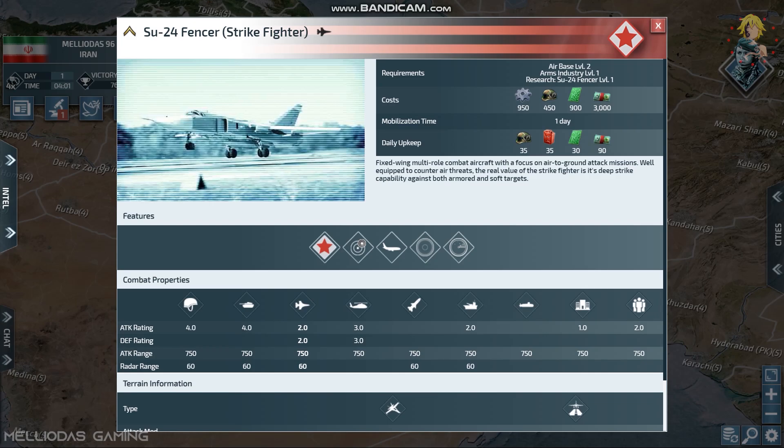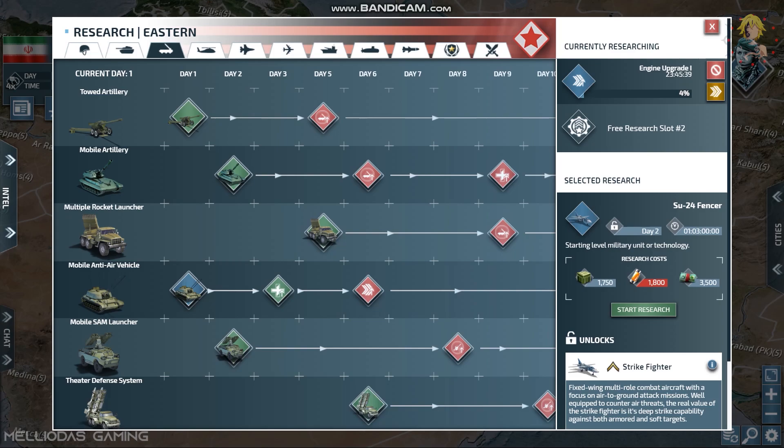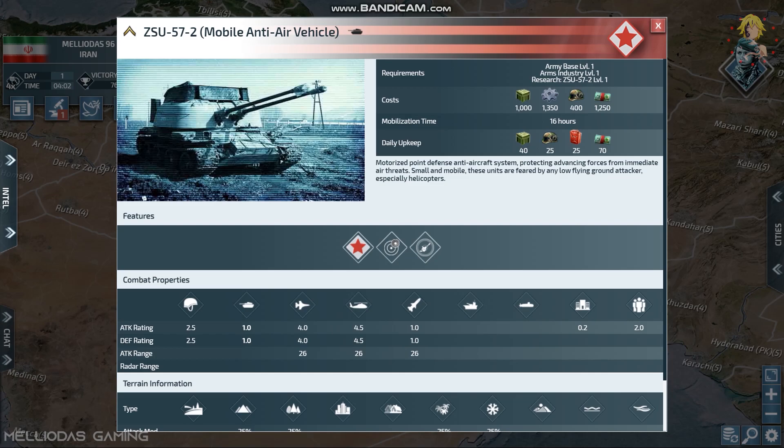I have another key article that can be built very quickly and is highly efficient — the mobile anti-air. It's an underrated unit that can be researched in just 30 minutes. I already did level one research. Mobile anti-air is very strong against aircraft and helicopters, giving us aerial defense. Whenever your enemies field helicopters or strike fighters, you will literally destroy them.